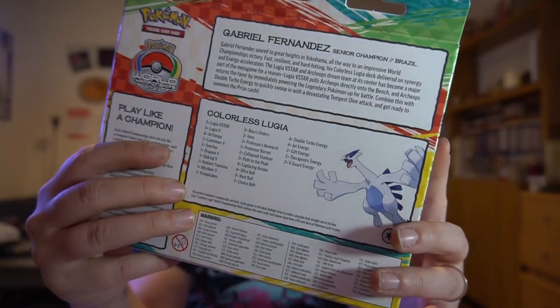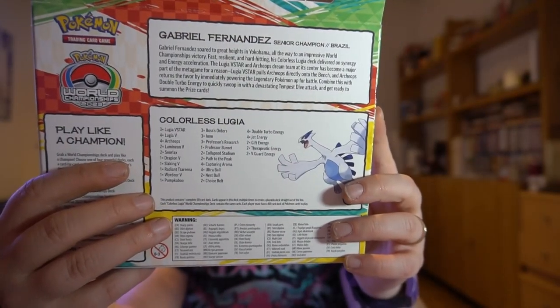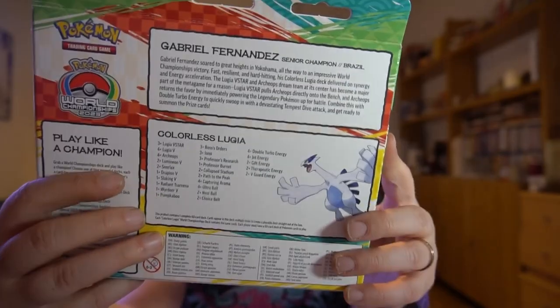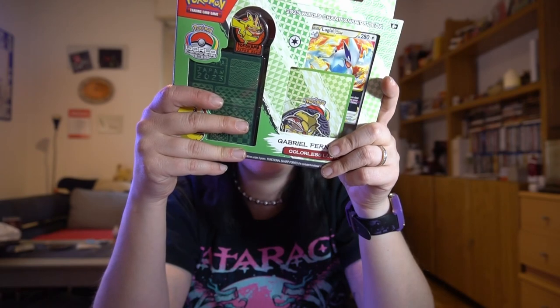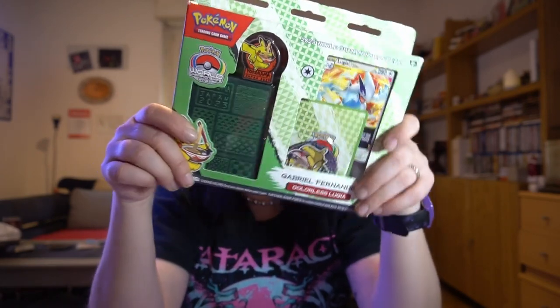What really got me — I don't know if you can actually see it right back here — there is no basic energy. This is just colorless energy. Let's go straight to the opening and we'll also redeem the code card together so you can all see that.